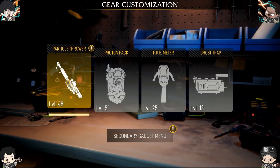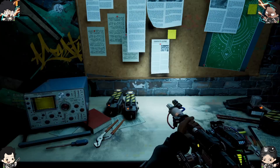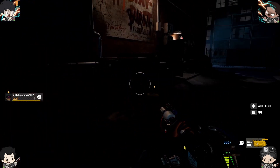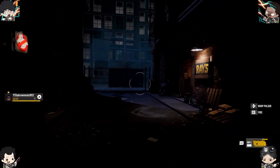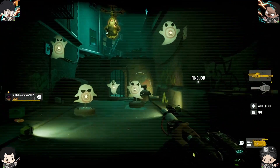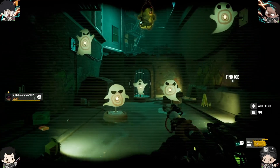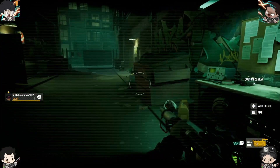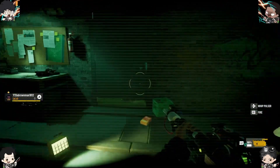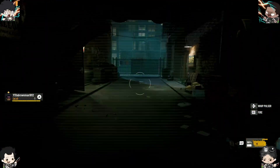Next up is the ecto goggles. You use these extra items by pressing R1 — press R1 and you're able to do it. The ecto goggles are the last secondary gear unlock. They allow you to see extra things like trails, dimensional rifts, and certain ghosts. As you'll see in the ghost tutorial, some ghosts can smash through walls — the goggles give you extra sight on lingering trails and whatnot. You de-equip by pressing L1 again.